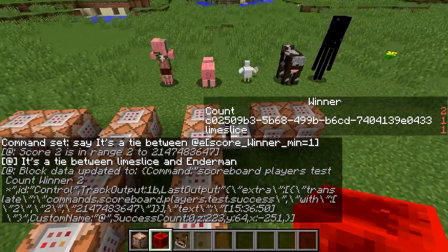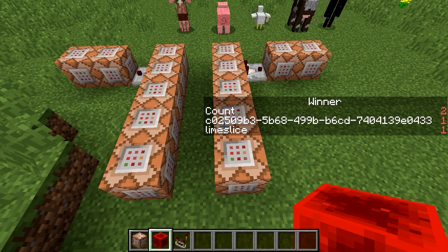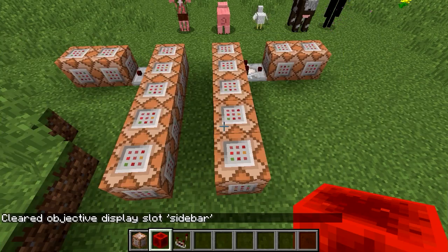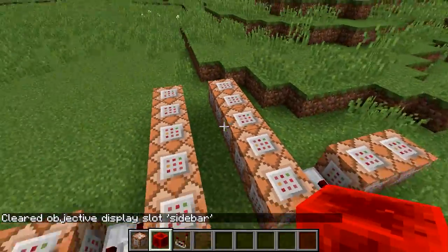Of course, you can customize this to do whatever. Now that you have your winner or winners in the winner scoreboard, you can use the selectors to do whatever you want with that — you can teleport them, spawn fireworks at their locations, do effects, whatever you want to do.